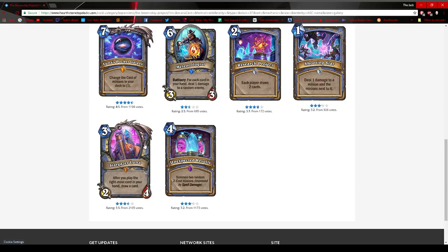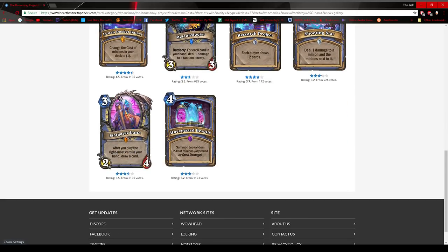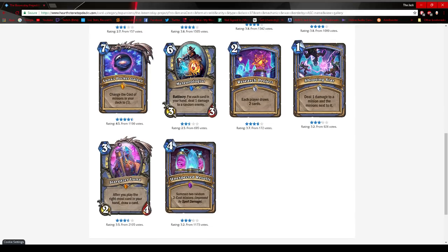Finally, Stargazer Luna: after you play the rightmost card in your hand, draw a card. This helps Mage's value. Maybe this gets played in a burn deck or control deck. It'll 100% be tested. If it generates enough card advantage through the draw effect, maybe it'll be played. But it's a big question mark — if you're playing control, your cards often cost too much mana, and if you're playing burn you have to keep drawing burn. It could be the Hail Mary card just like Aluneth, or it could fail miserably.